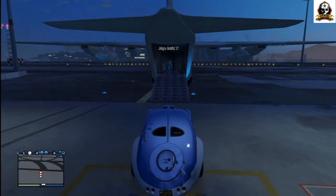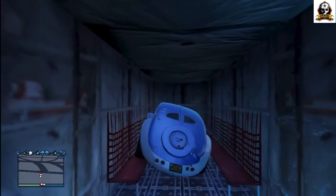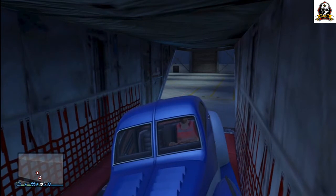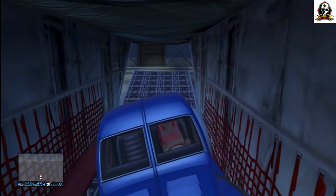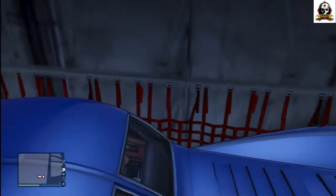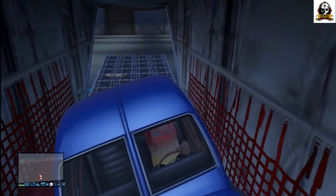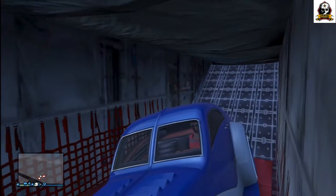This time we'll use the Z-type. Attempt number three — we're in the back, I'm driving this time. The gate is up — wait, the gate's going down. Jingle Bombs pushed the gate up. I call it a gate, I call it a door — whatever, as long as I don't call it your mama, everybody's happy.